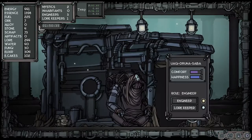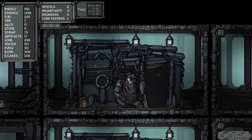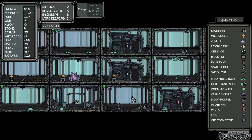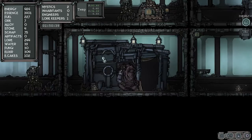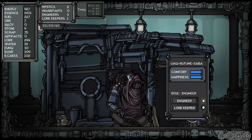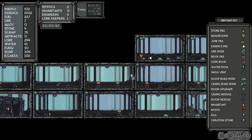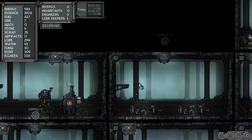I should have two engineers and one lore keeper. He's the lore keeper and this guy is another engineer, at least he should be anyway. What's our temperature like — 93 degrees. Yeah, we'll let the temperature fall down for a little bit.